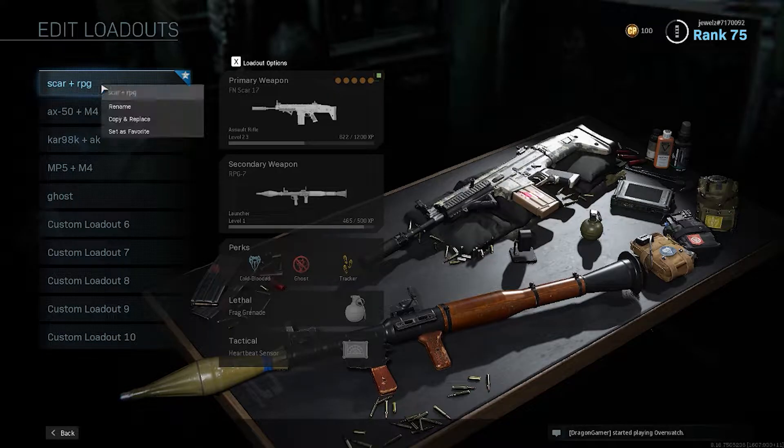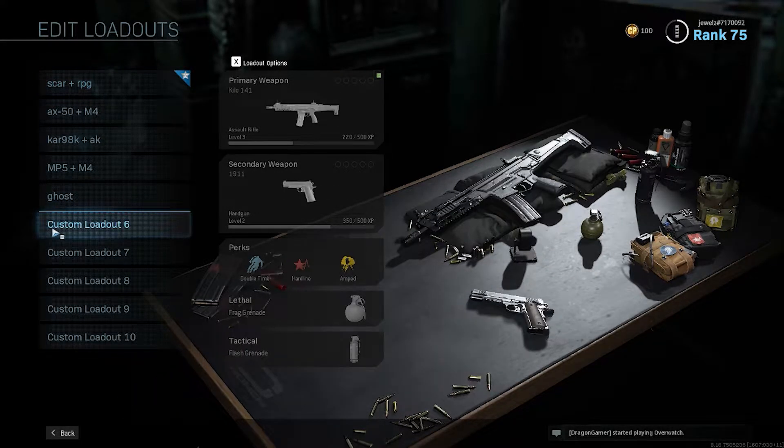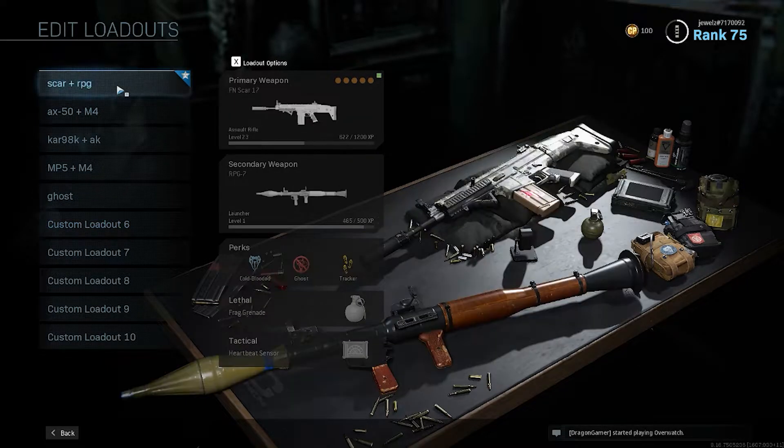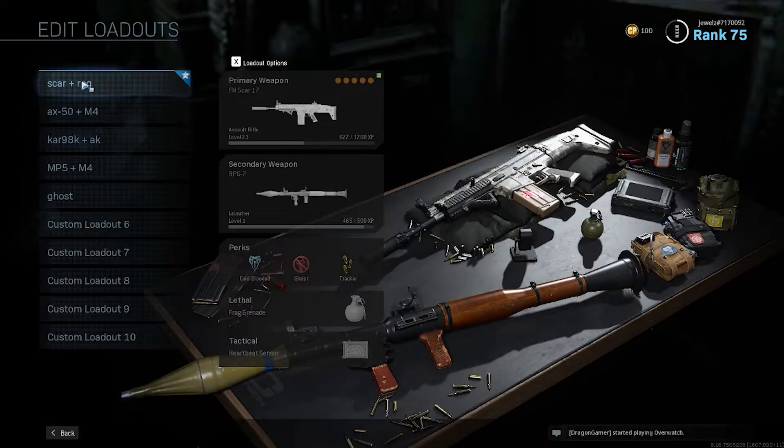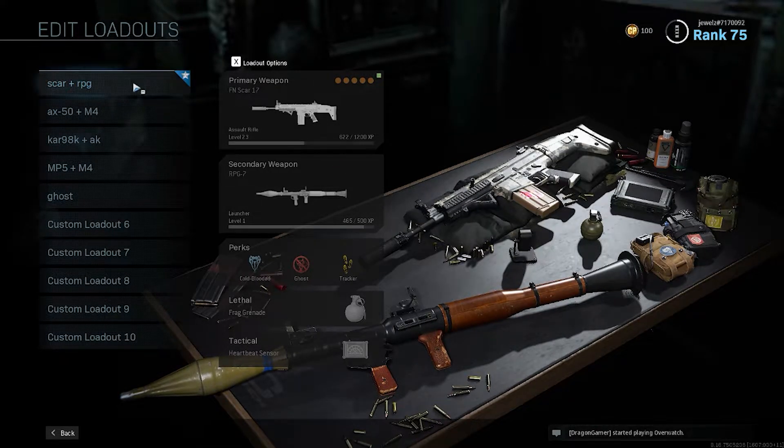A really cool tip: you can rename your loadouts. If you made one, you can rename it — otherwise it just says 'Custom Loadout Number One.' By naming them, in-game you can really quickly pick what you need because you know what each one is called.